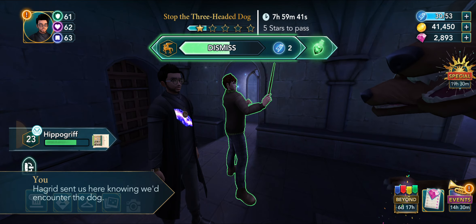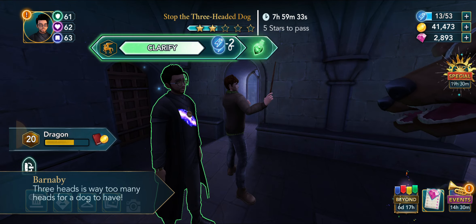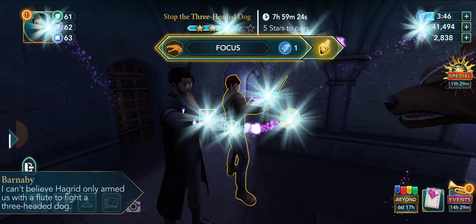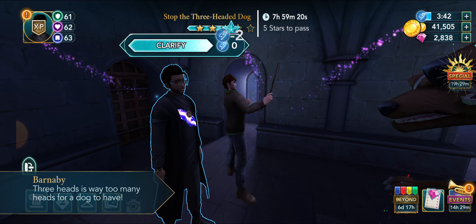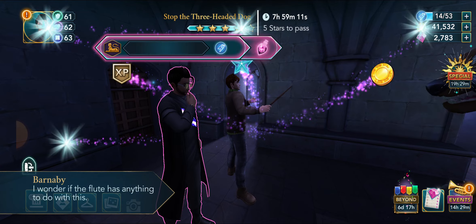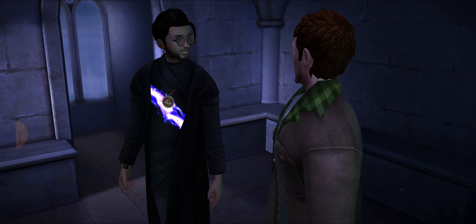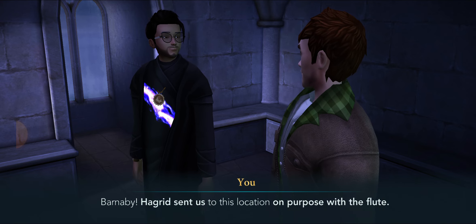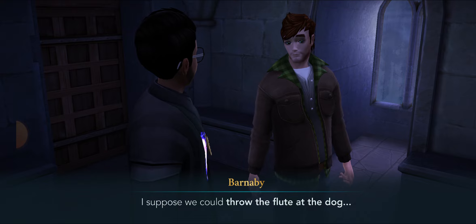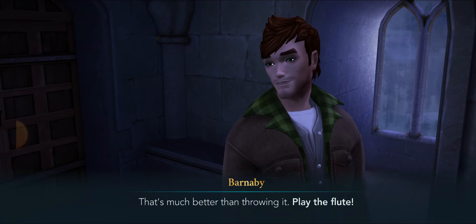I really like this — this is a lot of fun. Okay, I'm gonna need some more energy here. That's a pretty freaky Fluffy. I call him Fluffy — I think that's what his name is. Barnaby, Hagrid sent us to this location on purpose with the flute — perhaps that's a clue. I suppose we could throw the flute at the dog. Or maybe we just play it instead — perhaps it's vulnerable to music. That's much better than throwing it. Play the flute!